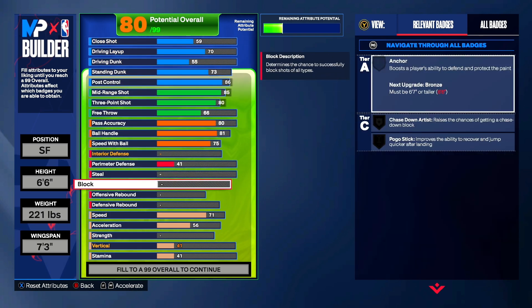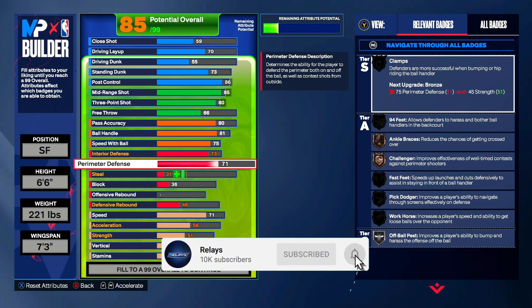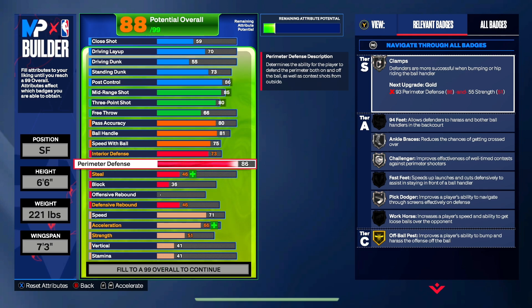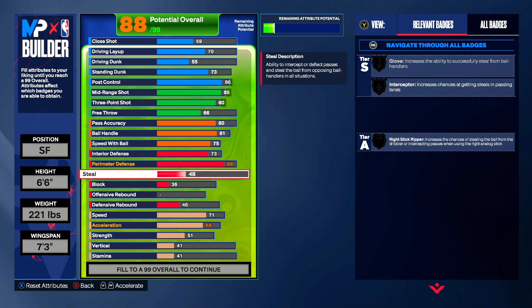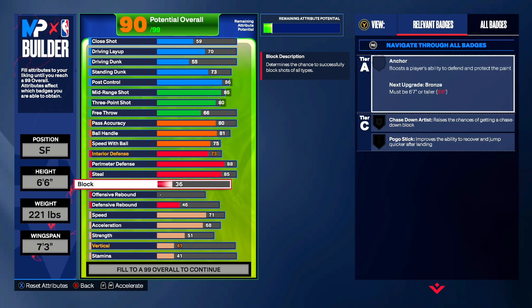Take a screenshot if you want. Interior defense is a 73 — not too bad. Perimeter defense is an 88, so it is a good defensive build. I don't know how I feel about the rest of it, but it is a good defensive build. It's decent. There are definitely better ones out there, but the name is hard, so I would definitely make this if I was looking for the build name. It wouldn't be too bad, though it's not the best of the best.